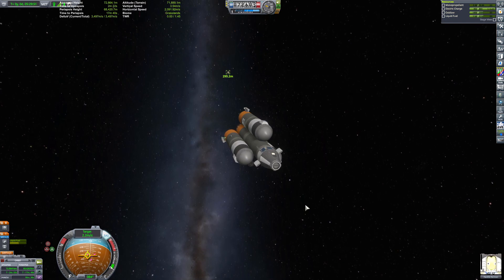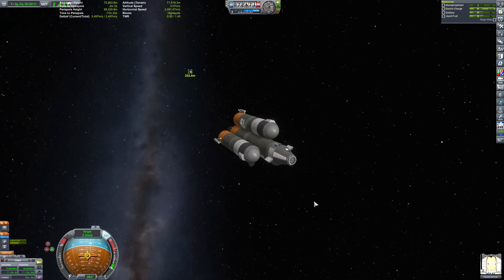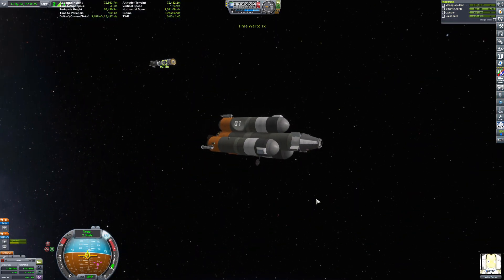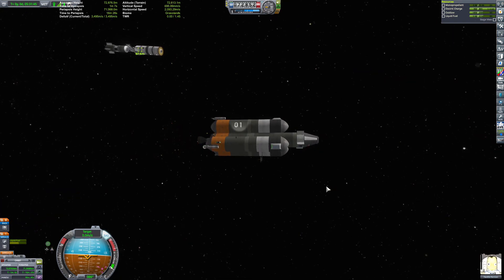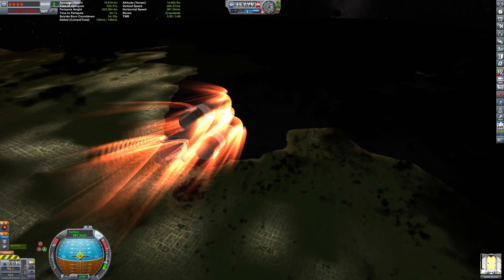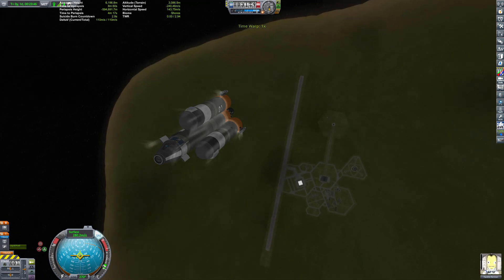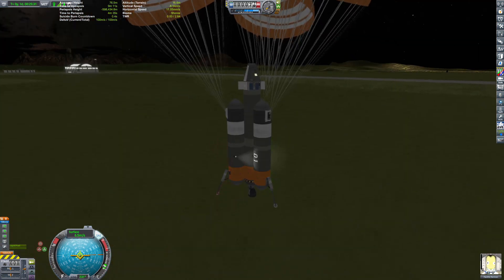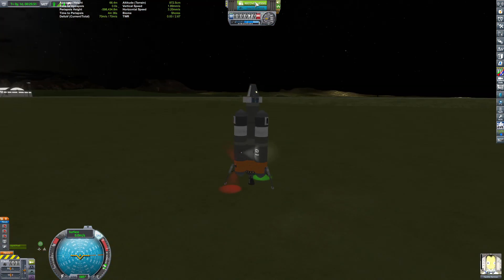I launched the Star Mule for its maiden flight and it worked out just fine. But while I was focusing on the Star Mule getting into orbit, I ran out of time to switch back to the Delta II rocket and it ended up disappearing — meaning it crashed. I refueled the Enterprise, and for its maiden return it landed pretty good. I have a mod called Trajectories, which is pretty accurate, and I damn near landed right on top of the KSC.